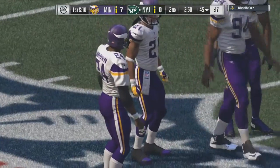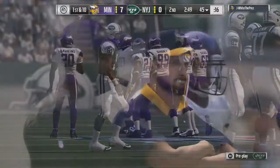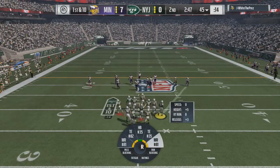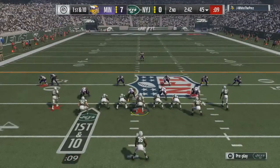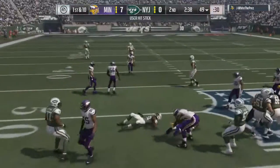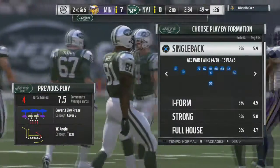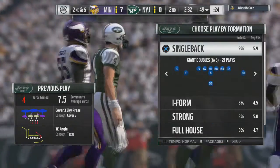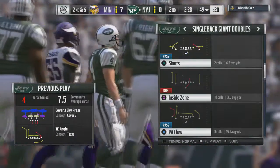So you have a lot of those old Giant formations. The formations out of the Shotgun are really spread heavy. You don't have bunch, you don't have a split back shotgun set, you don't have a close shotgun set or a snugs. You do have some decent ace sets — the ace deuce close. And the single back sets from under center are actually pretty nice. I like the doubles, I like the wide trips.